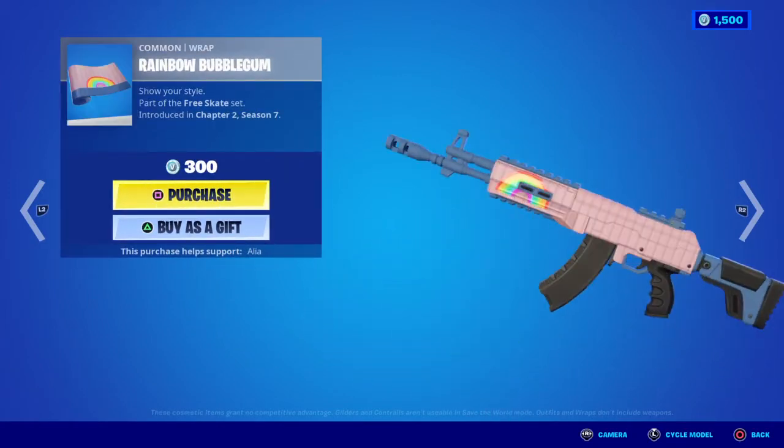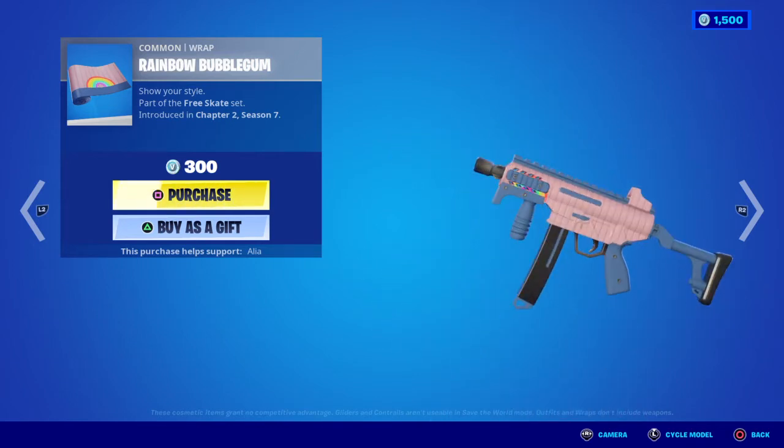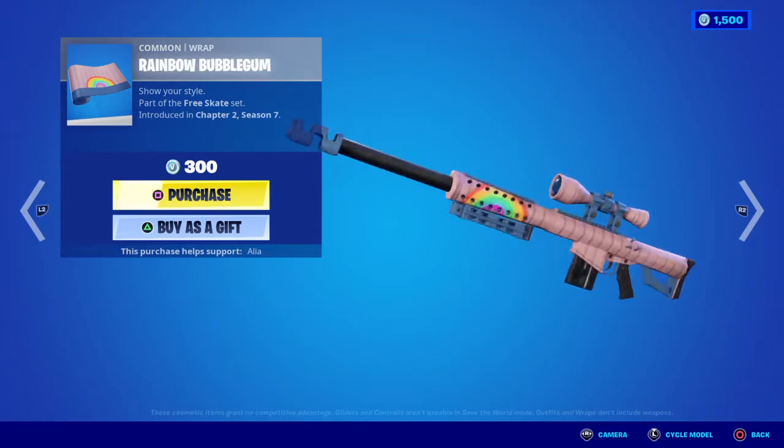Moving on to the return of the Rainbow Bubblegum wrap, which is pretty damn cool. Not overly animated or reactive, but just a nice little simple wrap to go with the Joy skin. I like it a lot.